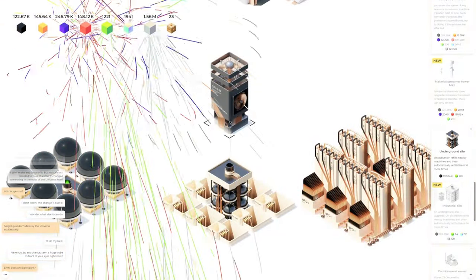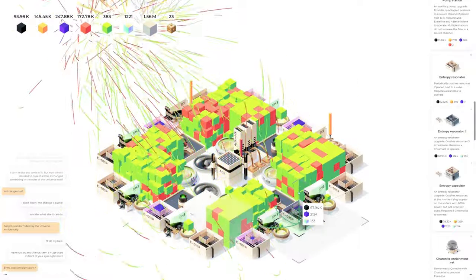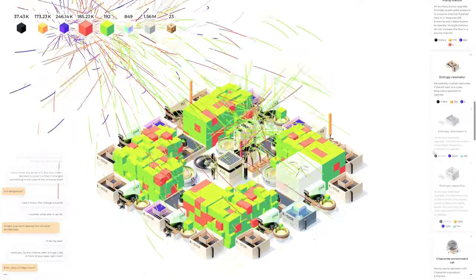That underground silo is going to go in there — we're going to start that so it can automatically fill those. These ones are being automated as well, very nice. This guy just finished so it's doing its thing. Our entropy resonator two — we actually have the stuff to go ahead and put those on here. Let's put that one in there — that's our first one of those. We need one here, here, here — three more of those.